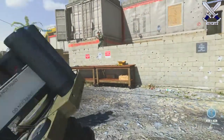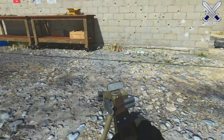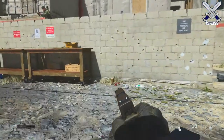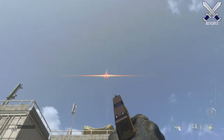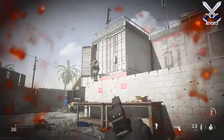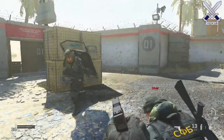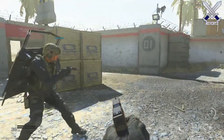For the second tip: the trophy system versus a missile strike. If an enemy player calls in a missile strike, you can actually protect yourself from being killed if you place down a trophy system in time. Whenever you hear that enemy missile strike incoming and think it's heading toward you, simply throw down your trophy system and you will survive.